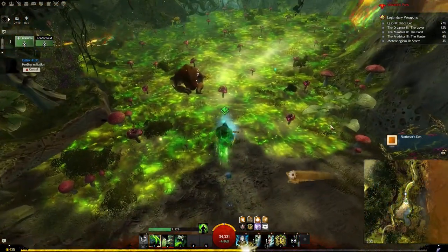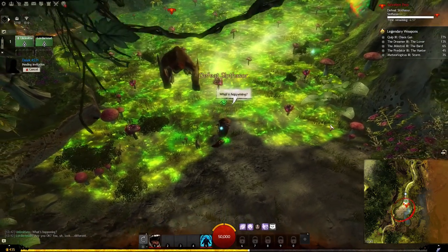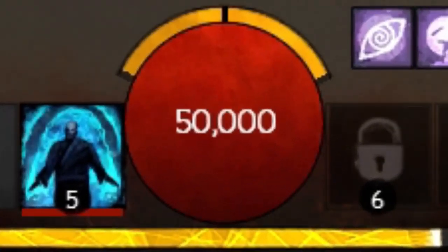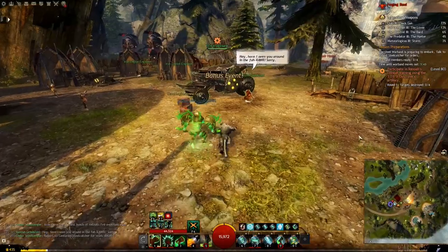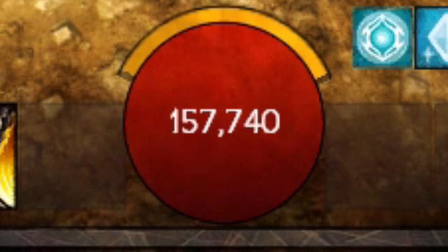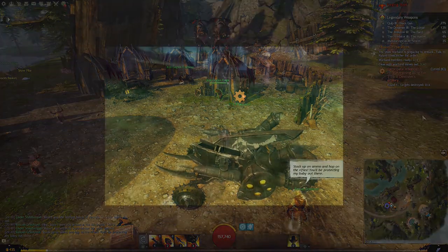Before we get into the specifics per class, there are a few transforms everyone has access to, like transforming into a slippery slobling which gives 50,000 HP. The highest I could find was entering the Steel Warband Tank at full health, which shows a number of 157,740 HP. That is the number to beat. Can we get more health than a literal tank?